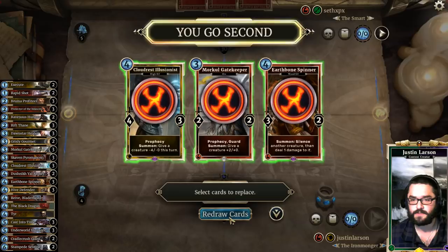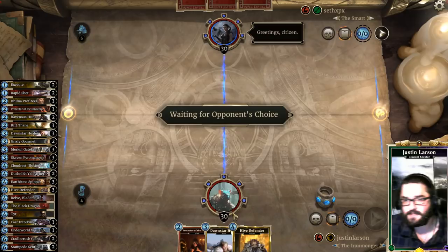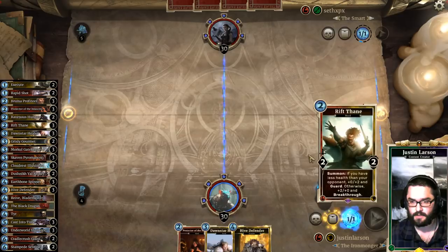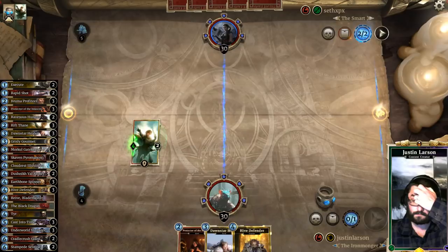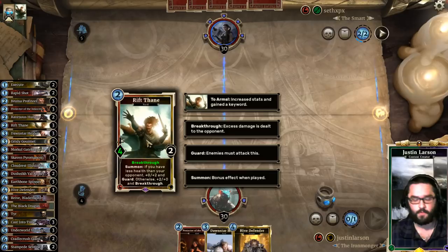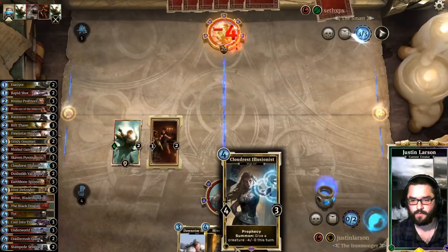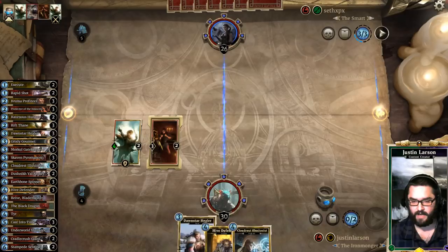Let's see how we do today against our first opponent, SethXPX, playing Archer. I think we're just going to try to beat him down. He's almost certainly a Rage Archer. We'll start with a Rift Thane — fantastic card, 4-2 or 2-4, one of my favorites. Turn 1 Plunder, huh? We will just drop down Protector of the Innocent in the same lane. If we need to, we can Cloudress Illusionist next turn. We can Dawnstar Healer, or we can Hive Defender — we have quite a few options.